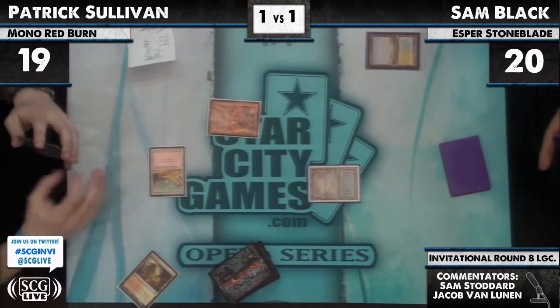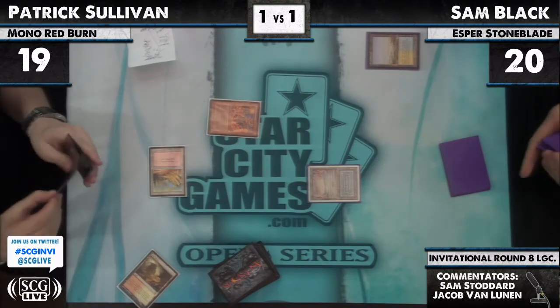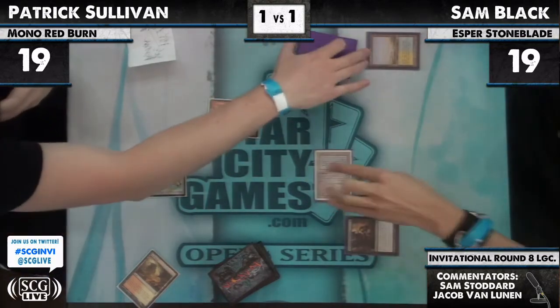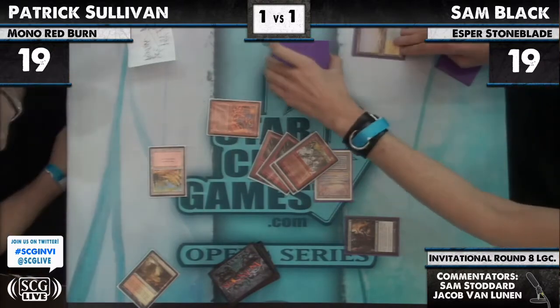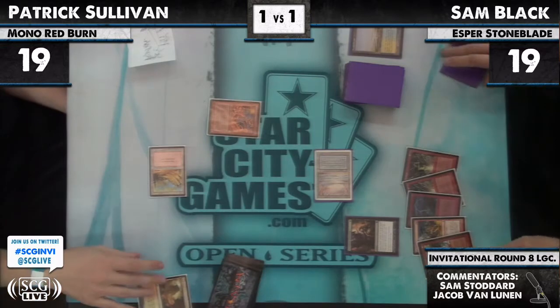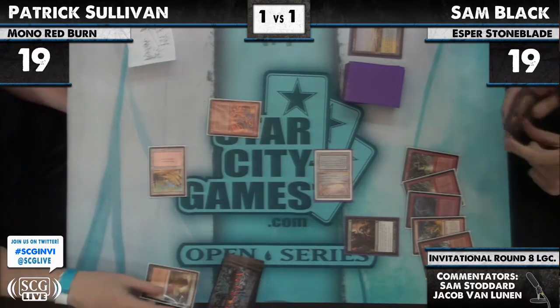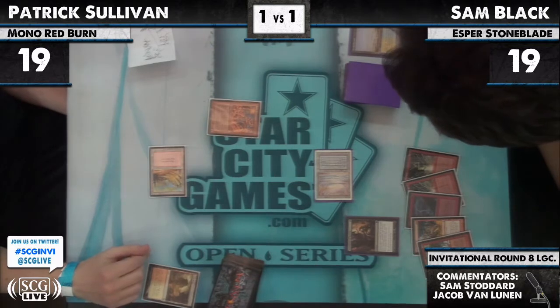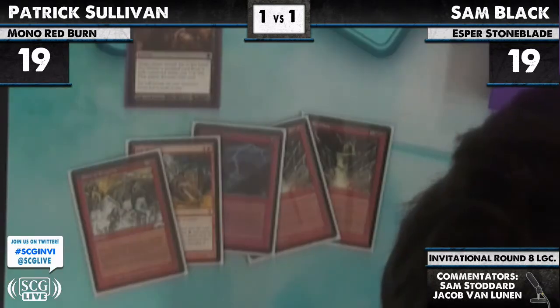Pat leads off the Grimlob Mancer. Sam has an Underground Sea and an Inquisition. Pat tosses his cards — that's very classic Pat. That's how Pat has tossed you his cards since you duress him, like 12 years ago. Not getting duressed, apparently.